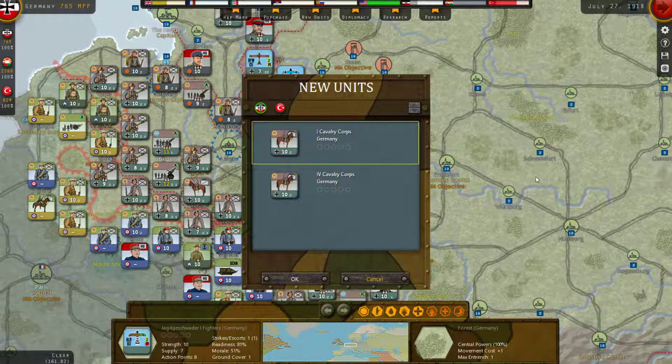Hey everyone, welcome back to Strategic Command World War One. This is the Wargaming Guy and this is my playthrough of the game from the Central Powers side. It's called Before the Leaves Fall.